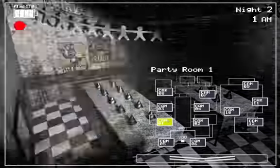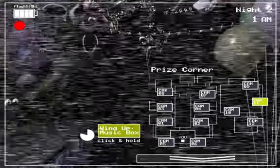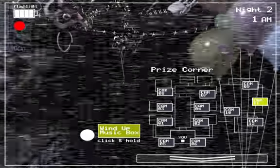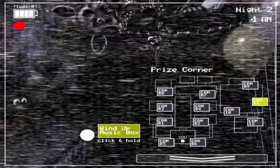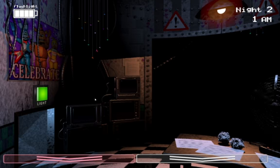Looks like Balloon Boy is kind of moving fast, but don't let him distract you. Now Mangle moved. Balloon Boy comes in the vents and steals your flashlight batteries. If you see him, put on your mask to keep him out. Let's tell you — you heard the sounds of the vents again, check the vent one more time.